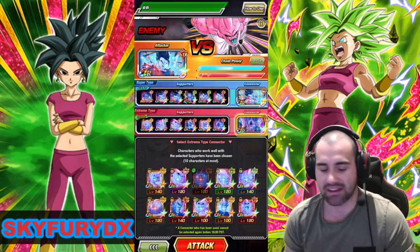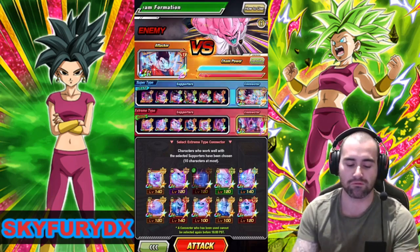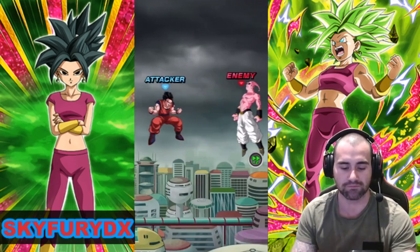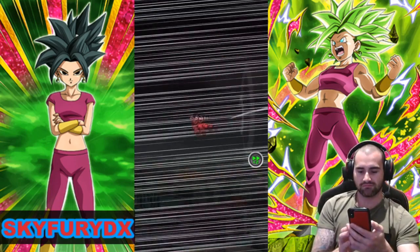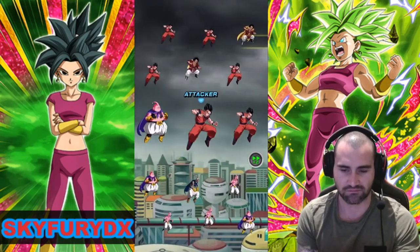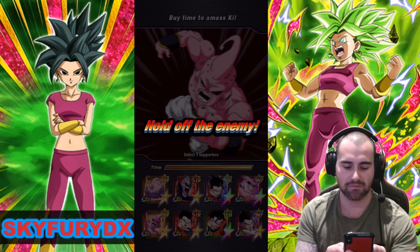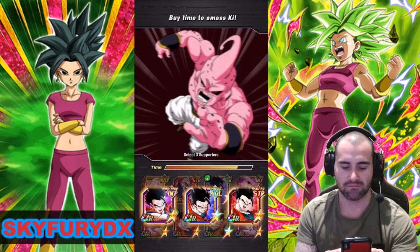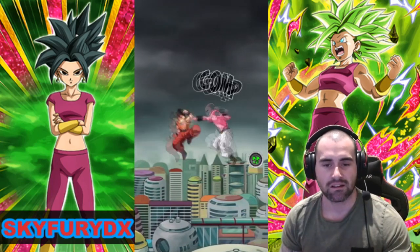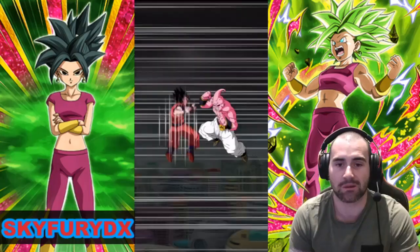So we're going to hit Attack and then you'll be able to choose three units. Those three units have got to link together really well. Okay, it's about to pop up — we get the Gohans. This looks alright. Hopefully we're going to do pretty well here. I'm feeling pretty good about it.